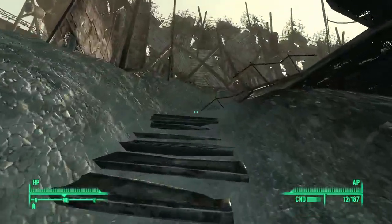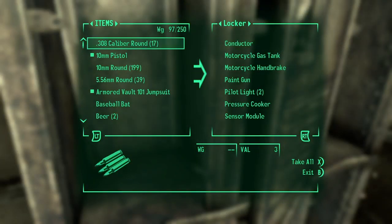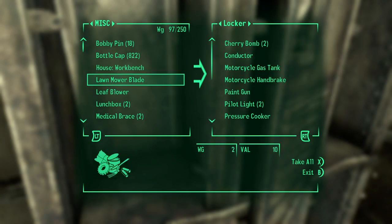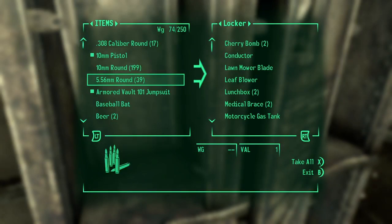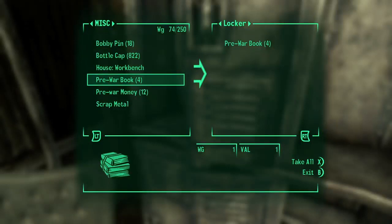Let's put this stuff away. Miscellaneous: cherry bombs — stick those in there. Lawnmower blade, leaf blower, lunchbox, medical brace. Pre-war books — we got a place for those upstairs, on either side. Sensor module. Vacuum cleaner. Now my weight's pretty respectable. Get rid of the books — stick the books over here. We got a lot of pre-war books now — eight of them. That's pretty cool.